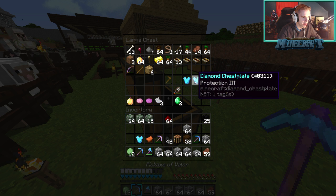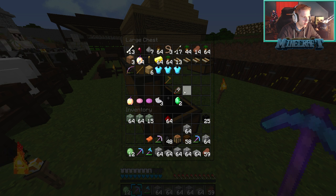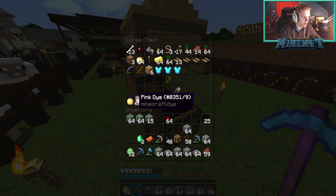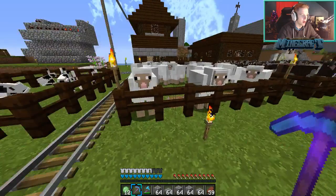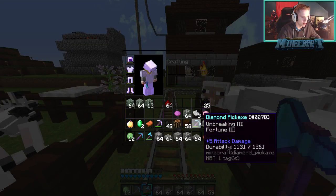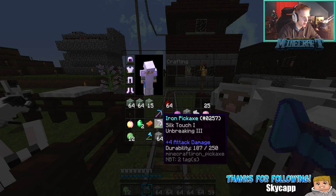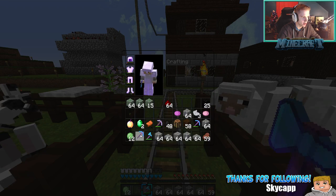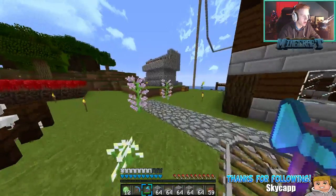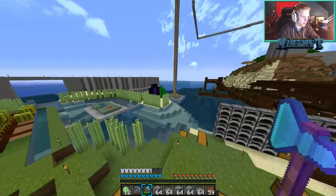Okay, axe of valor — we got our saddle. These were not our chest plates, those weren't ours I don't think. Emeralds — yep there we go. And our dyes and stuff. Okay, now we got all our stuff back — our pickaxe and stuff. Unbreaking fortune 3, fortune 3 efficiency 5. I think we'll use this one for now. And our ore detector. Okay, so now we can head back. We got our slime balls and I think that's all we really needed from Choco's area.